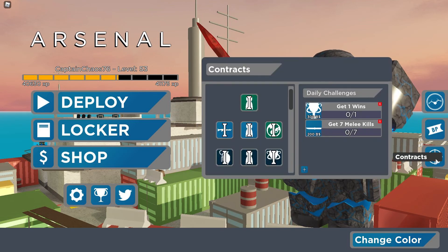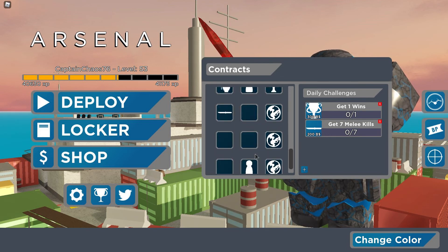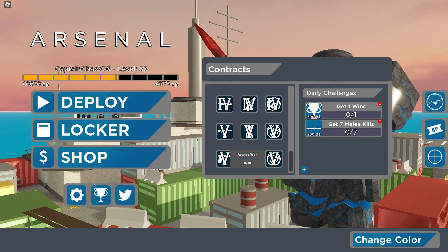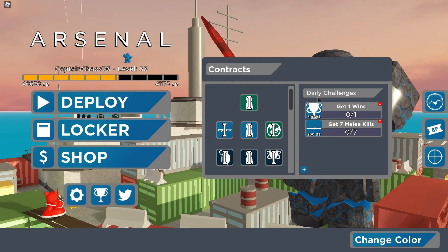There are also Contracts now, in addition to the daily challenges. I'm not sure what the contracts do — maybe they give you extra credits? There are a bunch of different ones: stolen kills, headshots, pistol rounds. I don't fully know what they are yet, but I've already completed a few just from doing this video. We'll figure it out eventually.